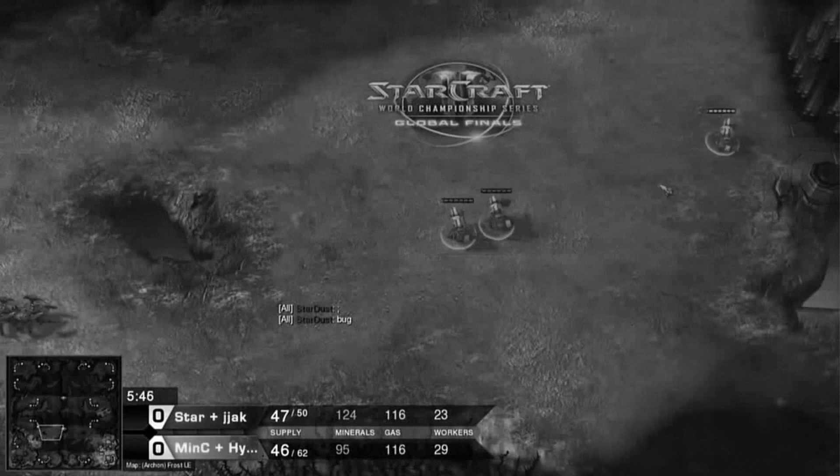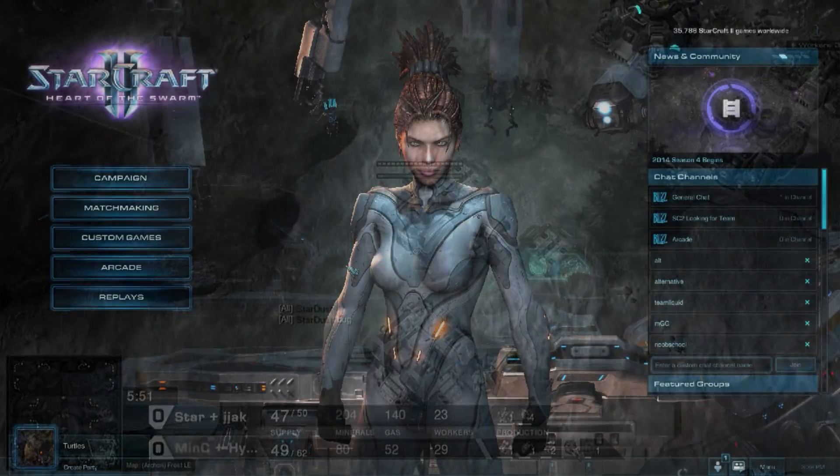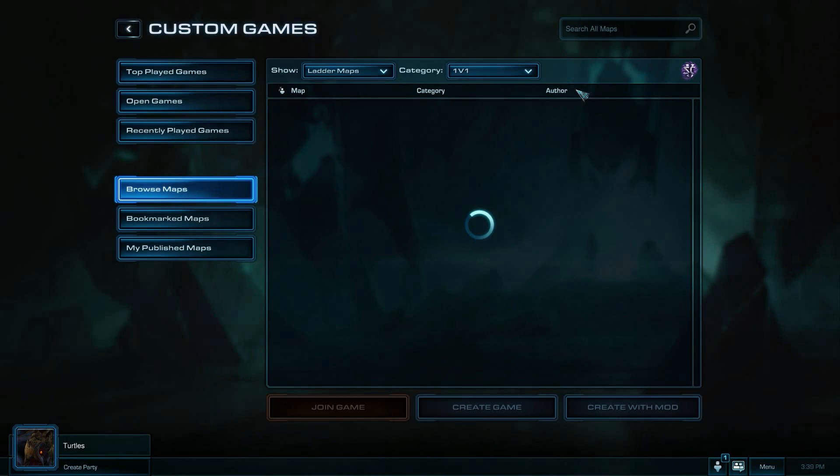For the purpose of illustrating Salt, we're going to take that Blizzcon game and create a build order from it. From the main menu, go Custom Games and search for Salt.